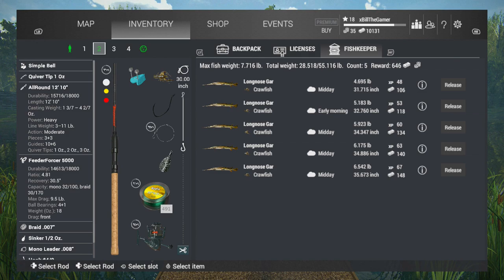Smallest fish being 4.7 pounds, biggest being 6.5. They range from about 50 to 70 XP for the baby long-nosed gar, and between 100 to 150 bucks each — so they're not bad at all. If you could get a 19.5 pounder, it would be three times the size of our biggest, giving around 200 XP and about 450 bucks, although I wouldn't be able to keep it. I'd get the XP from it though — it would be quite a good fish to catch.